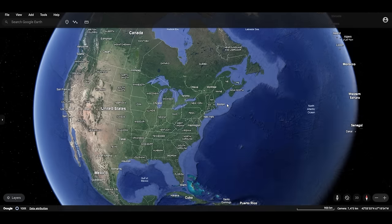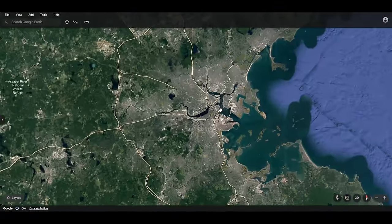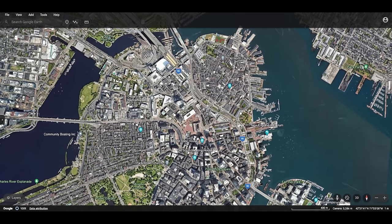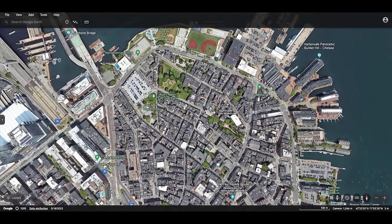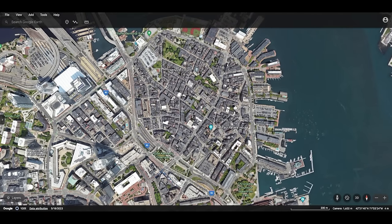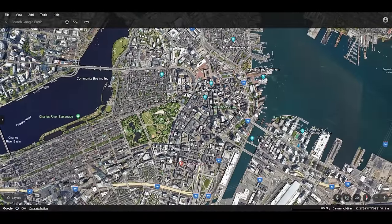Those were both rather extreme examples. Now I'd like to go somewhere a bit more balanced — Boston, Massachusetts, in the U.S.A. This is an older city in the country, so it has a bit of both worlds. This is the old city center, the old city core called the North End, and across the way is also Bunker Hill. Both of these places look a bit like the city core of our first example, Palma, but we've also got the large downtown element.